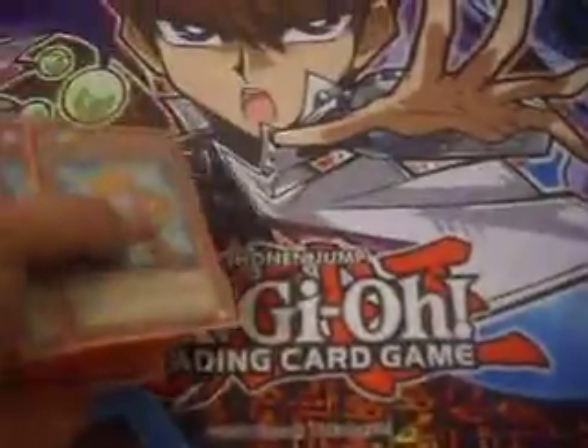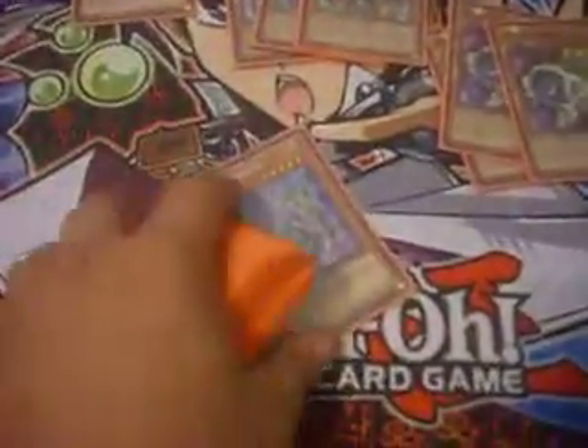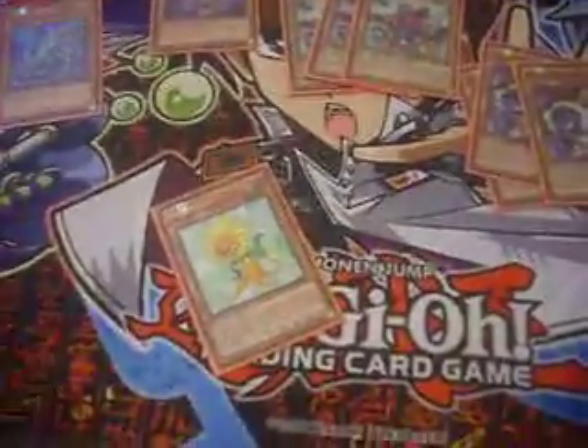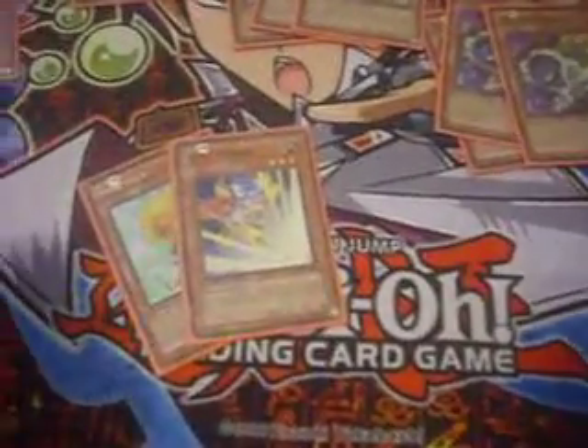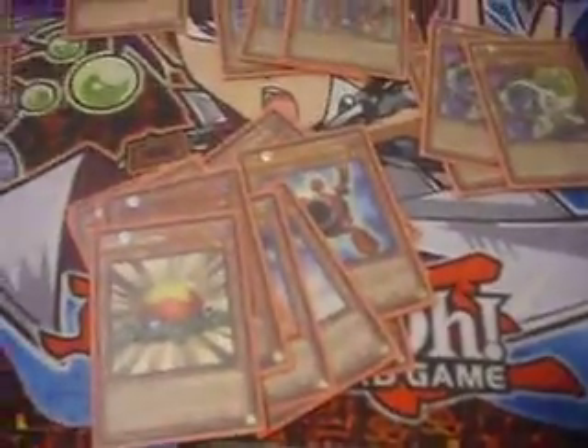Now my main deck. We have three Junk Synchron, three Quick Draw Synchron, three Jet Synchron, one Glow Up Bulb — that's my tuners. Then we have a Cyber Dragon, a Dandelion, a Spell Striker, and a Mathematician for Level Eater throws. Or Quobalt — two Quobalts, one Synchron Explorer, two Tuning Warriors, three Level Eaters. That's my monsters.